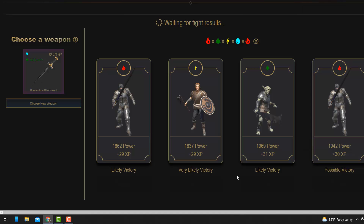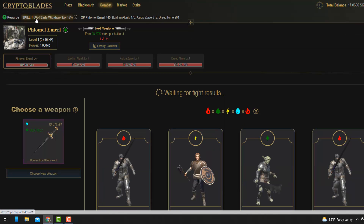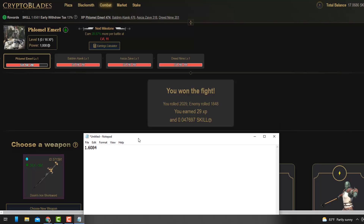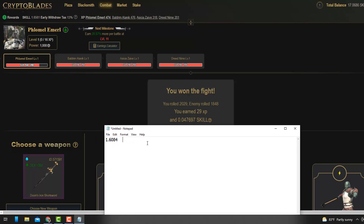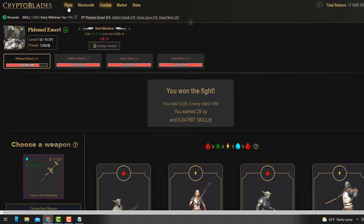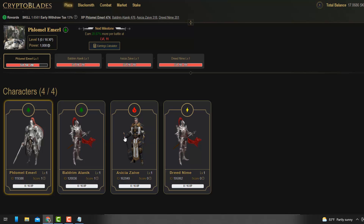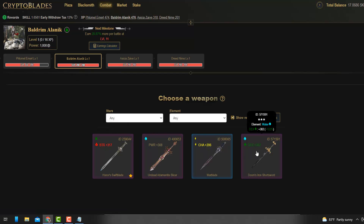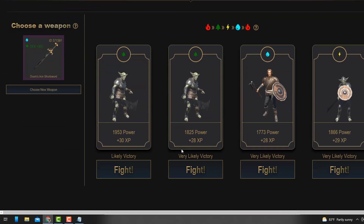You do have to pay a gas fee — I'll explain why that's important in a second. I just won and I should have 1.62 SKILL now. I won 0.04769 SKILL from that battle — that's worth $3.88, just from clicking a couple of buttons. Now I've got four characters so I'll do the remaining three battles. I click on the next character, go to combat, pick the same element weapon, then pick the lowest XP opponent for the best chance of winning.